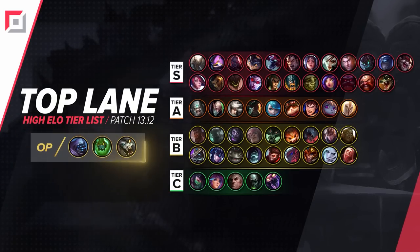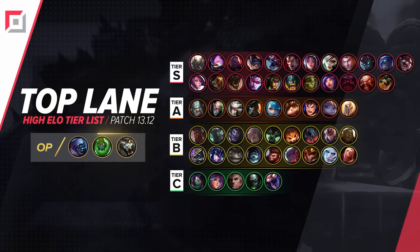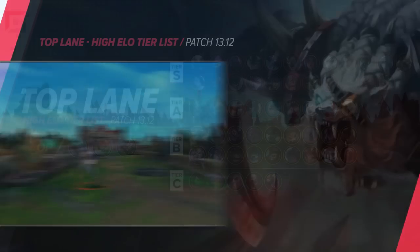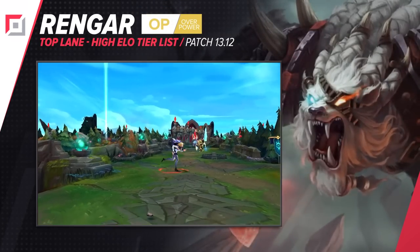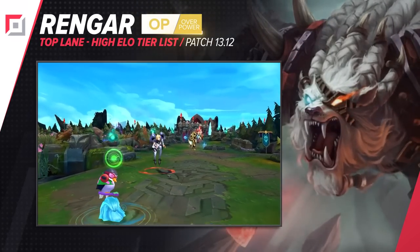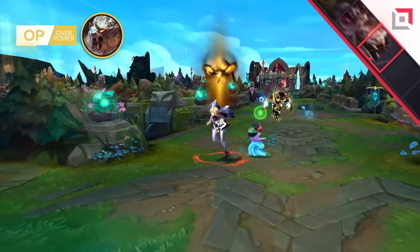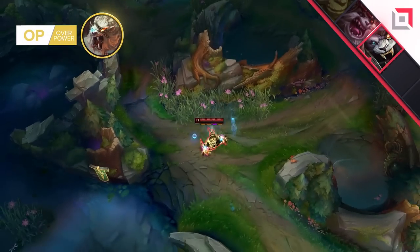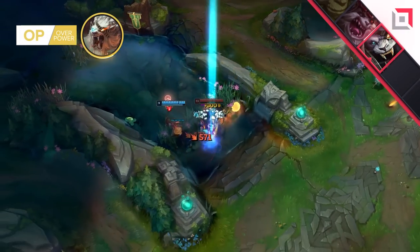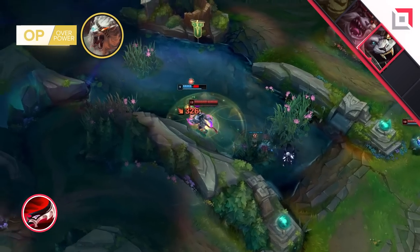One of the most broken top laners as of right now is the cat. More specifically, I'm talking about Rengar, and every top laner out there will vouch for the following statement: playing against Rengar top is one of the most disgusting and infuriating things out there. Are you allowed to move up to a creep or are you already just within his jump range? Whatever is the case will be found out painfully in an instant because Rengar is getting towards Duskblade and Essence Reaver.